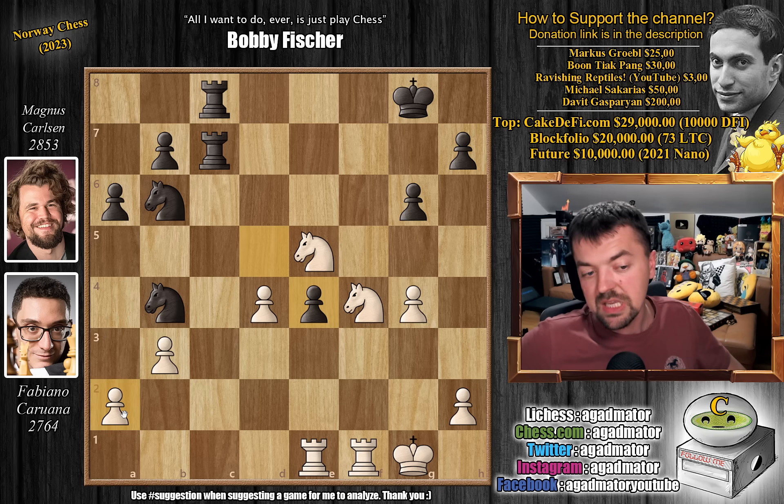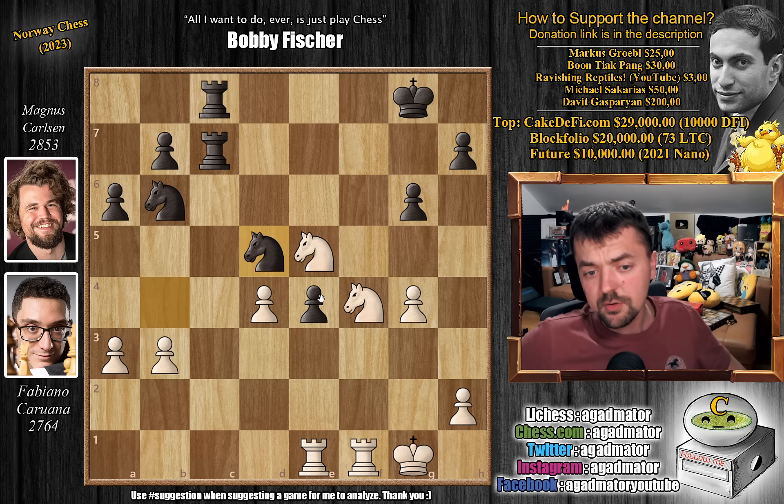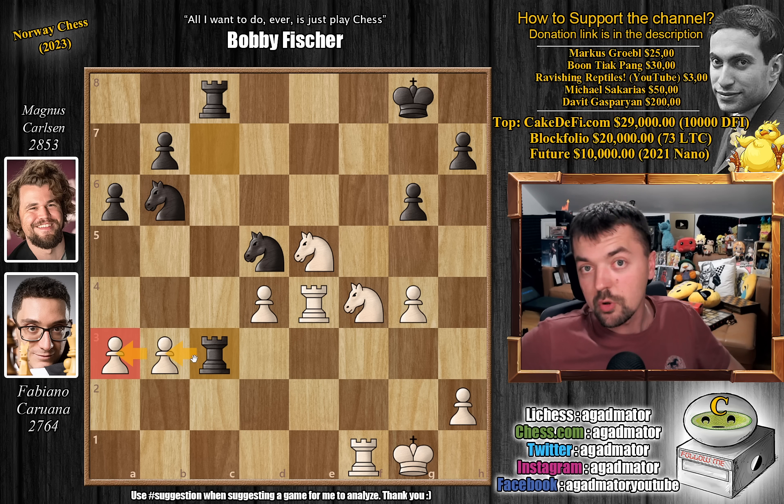Pawn to a3 chasing away the knight. If you're wondering whether you capture the pawn — well, you could, but then you also lose the a2 pawn. So first pawn to a3. Knight 4 to d5, now asking if you're ready to capture on e4 — and Fabi is. We have rook captures on e4 and now rook to c3. Magnus goes for the pawns with this very active rook.